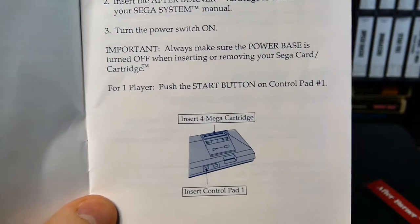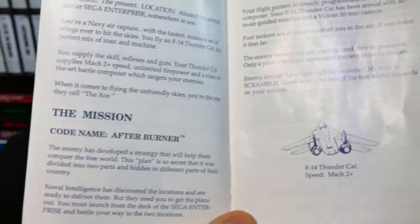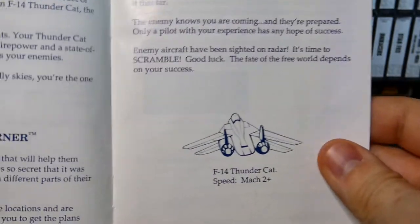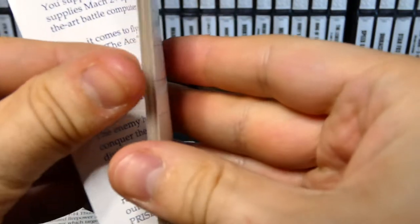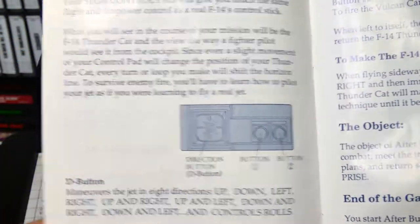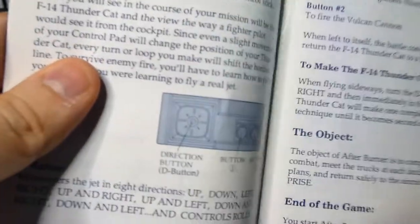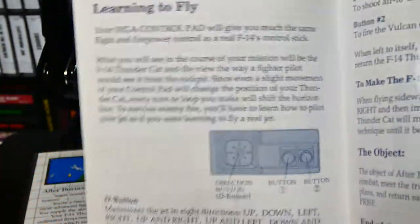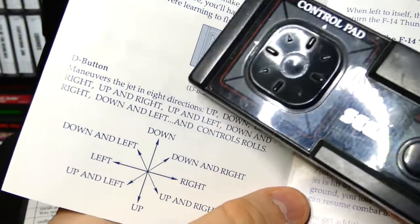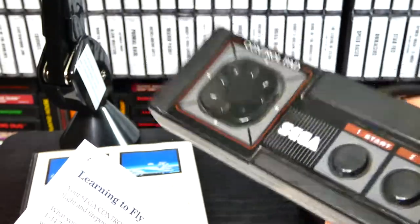I'm glad I got my hands on the Master System. It's definitely a system I really loved playing. I didn't have a lot of games for it, but it was way more popular in Europe and Brazil than over here in the US. I don't think the Master System gets the credit it deserves — it had a lot of really cool games. We have the F-14 at Mach 2 speed, and a cool illustration of the Sega Master System controller. One thing that's weird about the controller is it has a weird square D-Pad. Even though it looks different from the NES D-Pad, it actually works quite well. The reason they had to make their D-Pad different is because Nintendo owned the patent, so if they copied it they probably would have gotten sued.